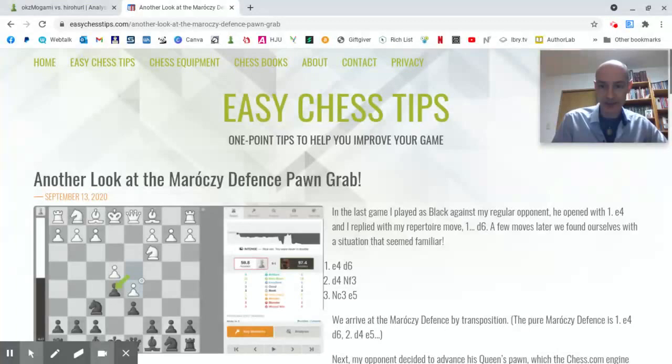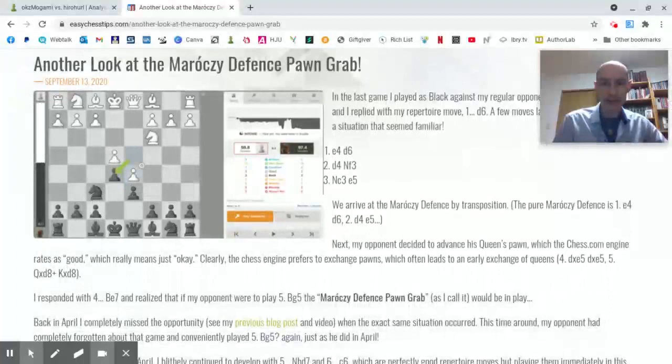The Maroczy defence pawn grab is a situation that arises when white opens with e4 and black responds with d6. A typical Maroczy goes e4 d6 d4 e5, white advances the pawn to d5, then the knight comes out and we have this typical Maroczy setup.